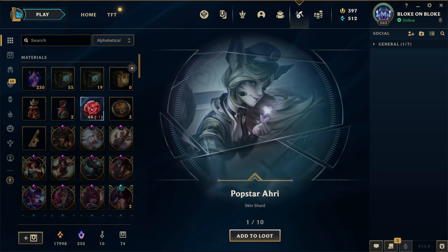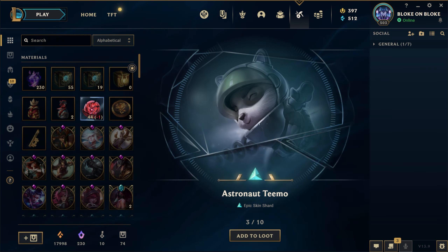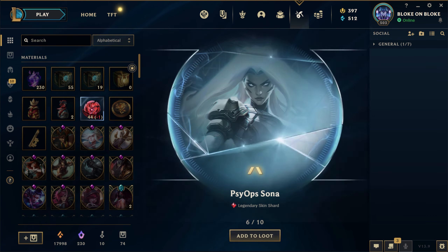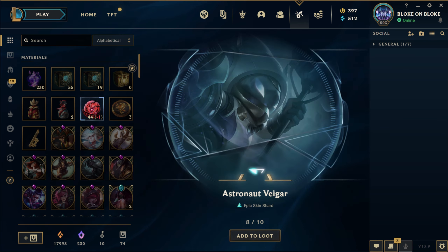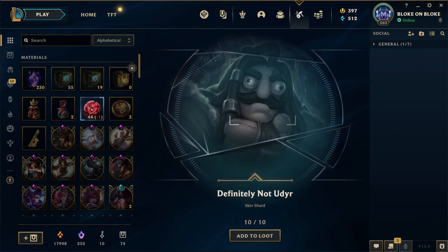Popstar Uri - wow, I didn't even realize they did the remake on that skin when they did Uri's remake. Odyssey Kha'Zix, Astronaut Teemo, Eye Gun Lucian, Blood Moon Zelene. Another legendary - Syab Sona, Amiga Squad Veiga, Astronaut Veiga, Sweetheart Zeya. Definitely not you dear. A solid 20 so far.